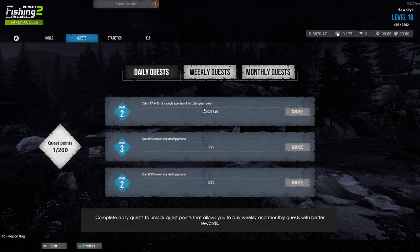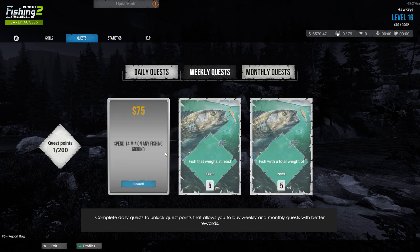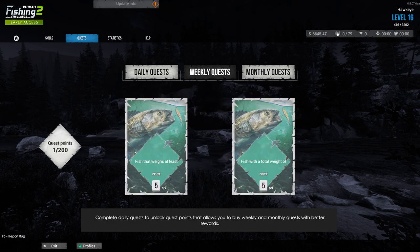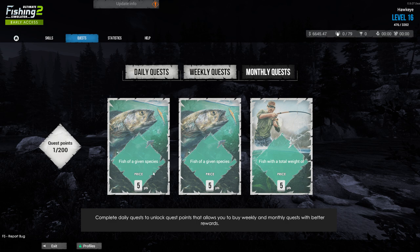What quests do we have here? We've got European perch — they're not found here. However, 22 minutes on any fishing ground — that's fairly easy — and 20 minutes on any fishing ground. Let's see if we can change that. That's better. Catch fish of any species that weigh a total of 11.02 pounds — I can probably pull that off. I've got one quest point. And I completed it — 14 minutes on any fishing ground, that was $75 automatically. Very nice. Next time I'm going to try to select another weekly quest. They have monthly quests as well, worth five points that you can earn from doing the daily quests.